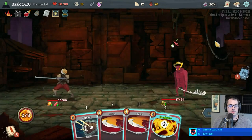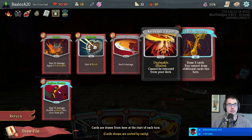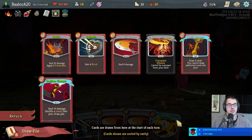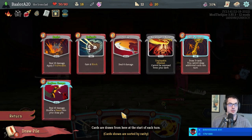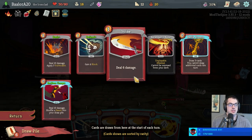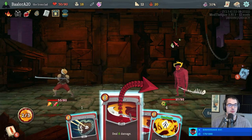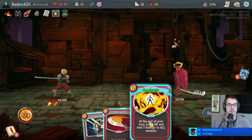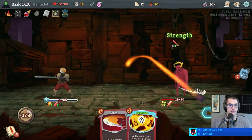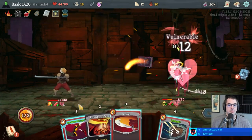We have quite a draw next turn. We can precisely determine how much damage we can do — we either draw Battle Trance, which lets me draw all three remaining cards, or we bottom-deck Battle Trance, in which case we have Bash, Strike, and Reckless Charge: ten plus nine is nineteen, plus fifteen is thirty-four damage. So all I have to do is bring Gremlin Nob below 34 health for a guaranteed kill. That means we can play Defend over Combust here and save a little health — plus we have the Strength bonus.